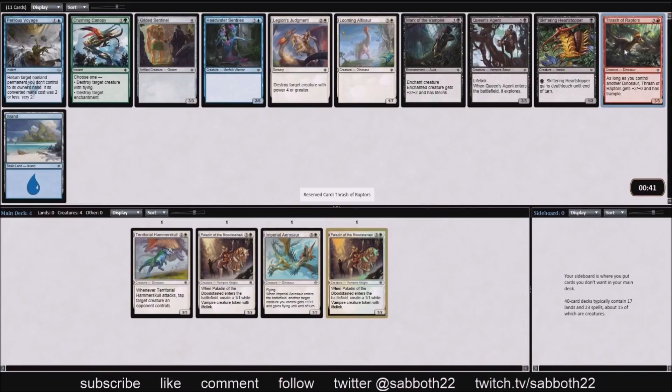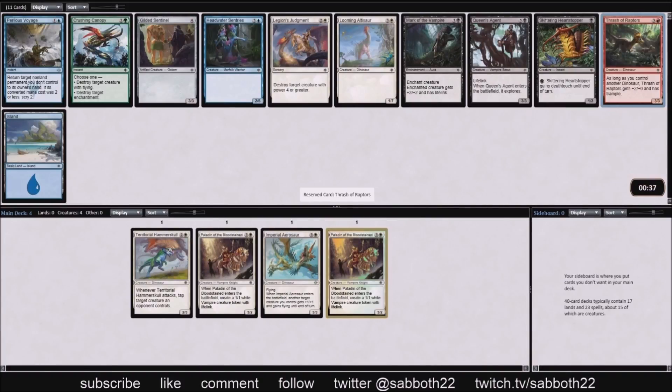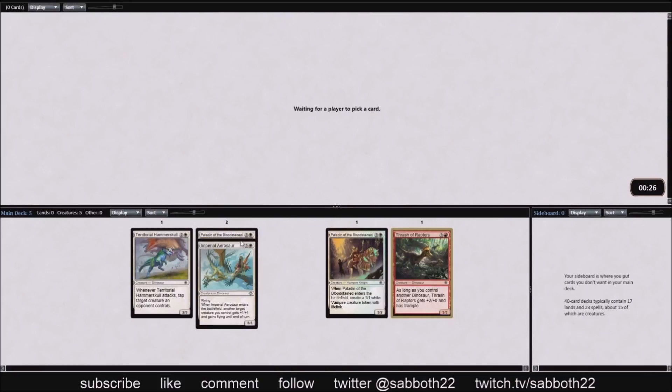No super aggressive card in this pack. Legion's Judgment would be fine. I'm looking at Thrash of Raptors — we have a couple of dinosaurs already, and as an efficient body at four mana in red, Thrash of Raptors is hard to beat.